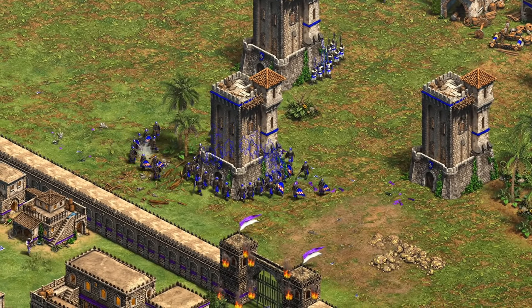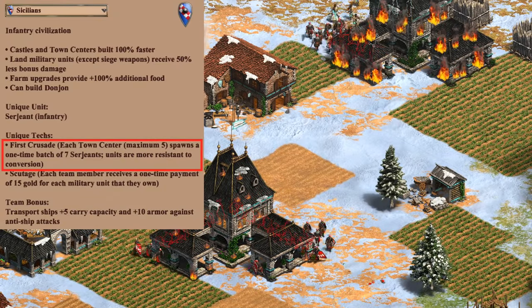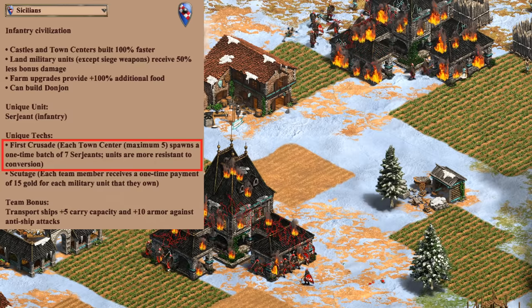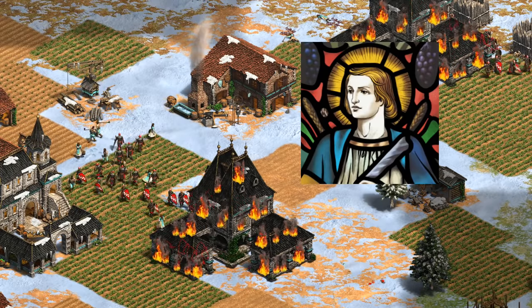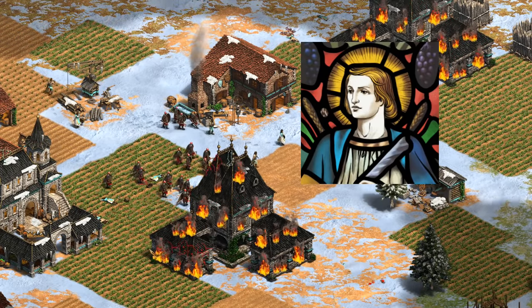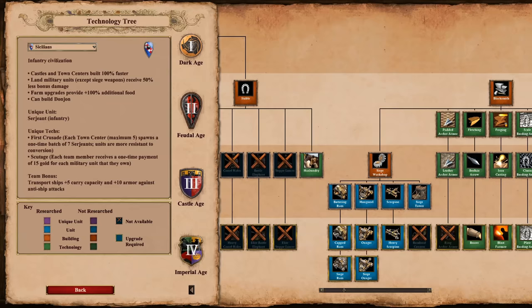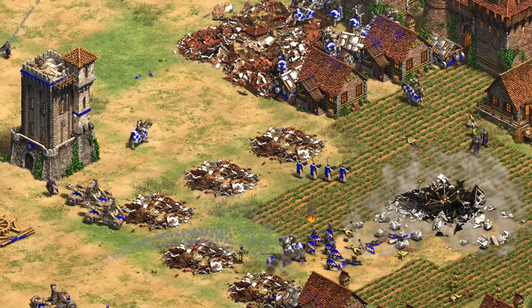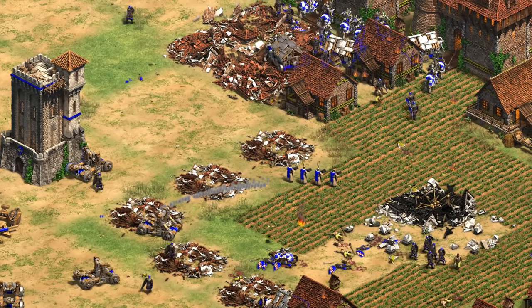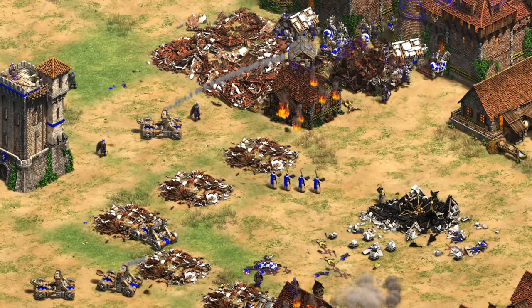Another change is to their Castle Age Unique Tech First Crusade. In addition to giving a one-time wave of sergeants, it now also gives your units more conversion resistance — about 50% more resistance than you get from the Teuton team bonus, giving the exact same effect as the tech Faith. There's no reason you couldn't stack all of those on top of each other — good luck converting their Cavaliers and Siege Onagers. And that's right, they now get Siege Onagers as well. This is an interesting late-game buff for a civilization that really doesn't have many powerful Imperial options like Paladin or fully upgraded Arbalest.